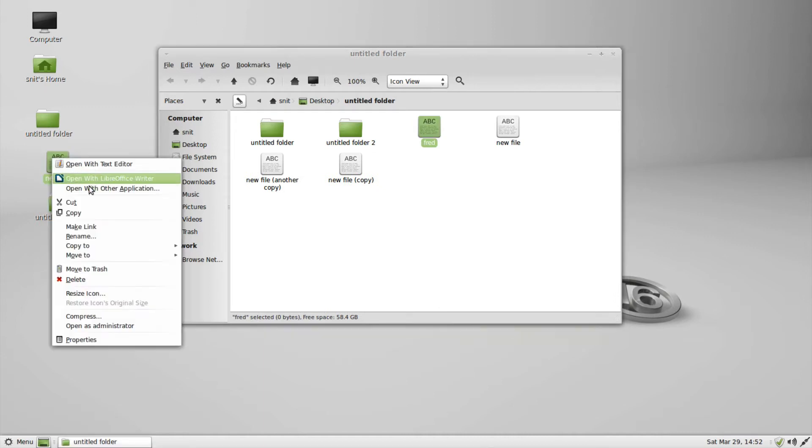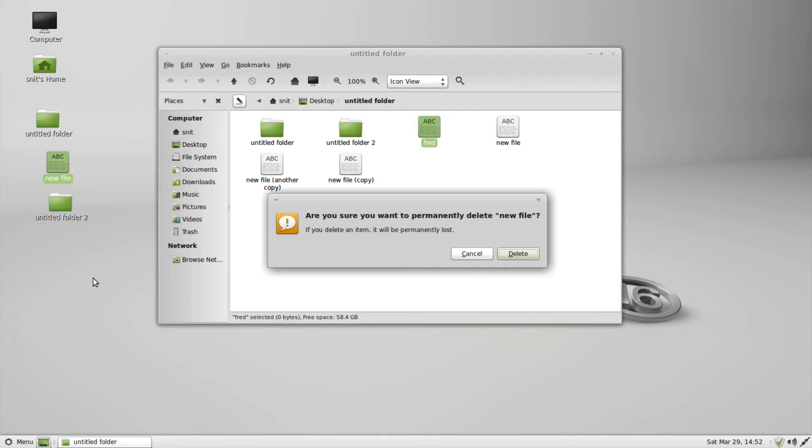It gets even worse if I try to delete something right here. I'll click delete. Are you sure you want to permanently delete this file? One thing I like before I get to the bug is there's no check mark right here that I could accidentally hit to stop this dialog from coming up, so I can't accidentally delete things as easily.